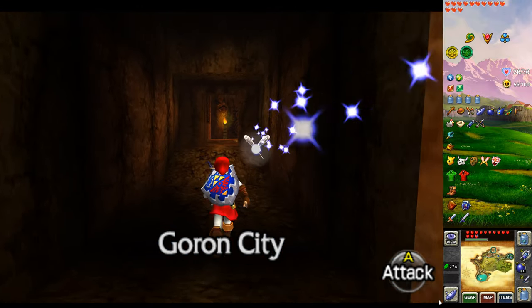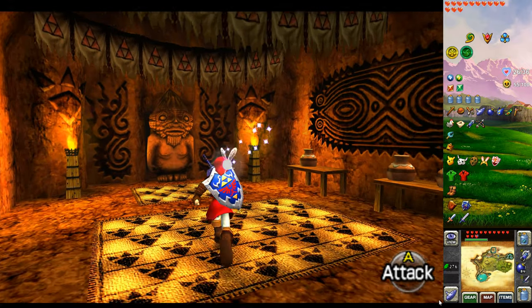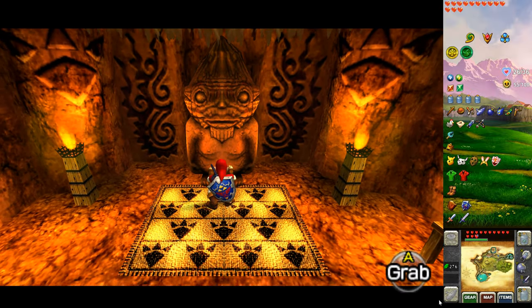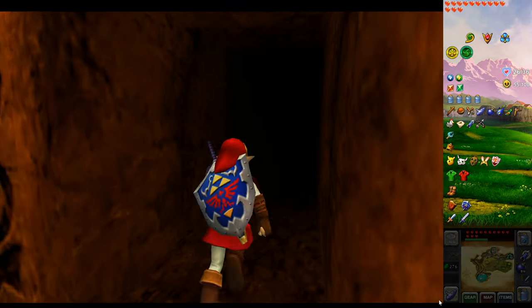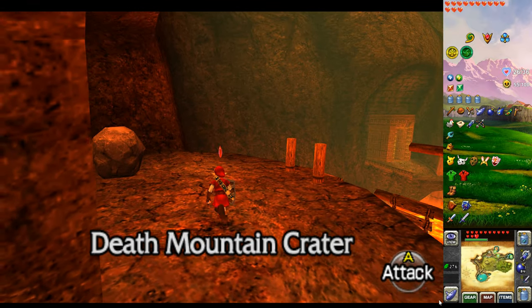All right, I guess we're heading into the volcano, to the Fire Temple, which is of course the next temple. We need to move this statue here, so let's give it a pull. In we go. We can spend as much time as we want here now as long as you've got your red tunic on.